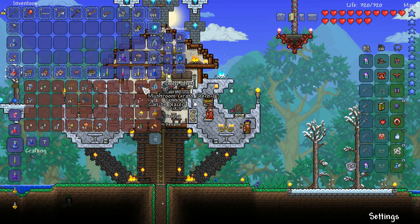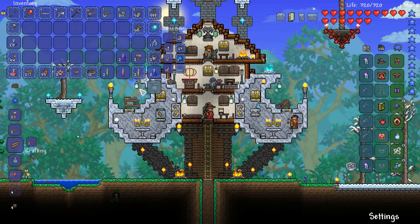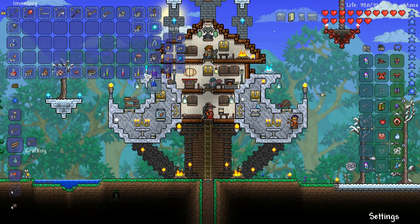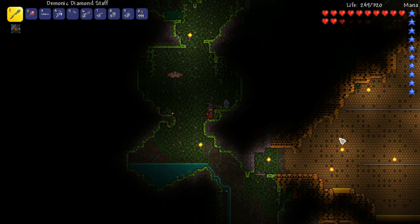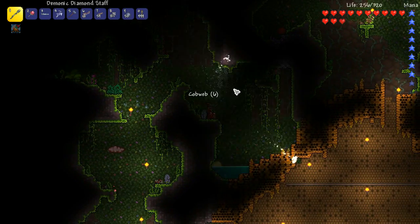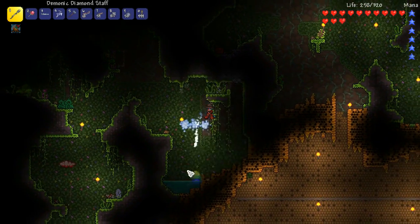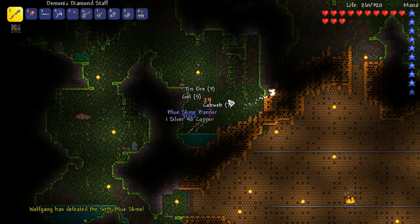I was actually thinking we probably should start an underground mushroom farm this episode too. Alright, we're all stocked up, we're geared up, we're potioned up. It's back to the bee! Okay, here we are back near the site of poor Wolfgang's demise. I'm having a little look around to get some honey and all the components of the abomination so we can re-summon the bee and give it a spanking.